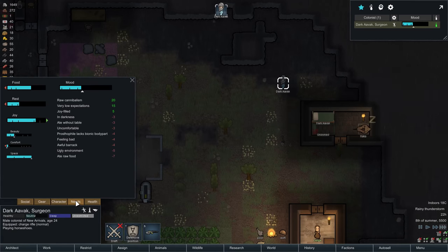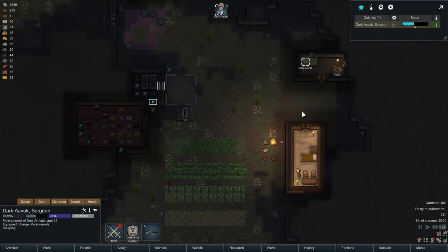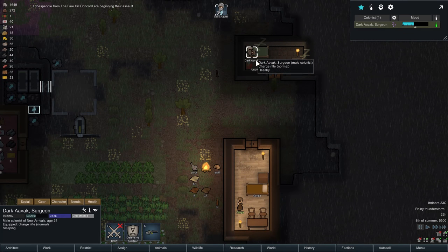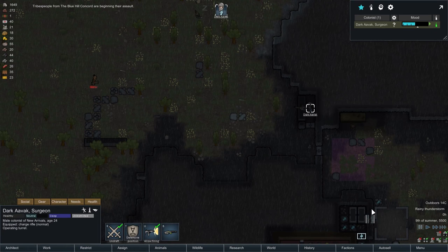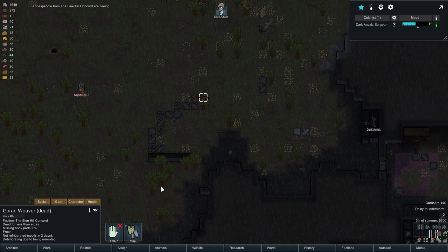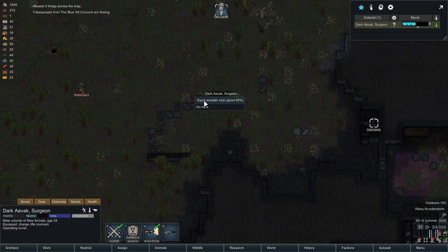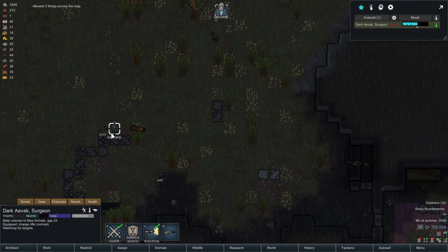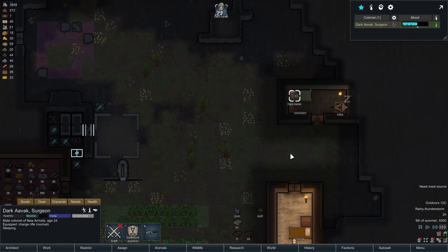We've got enough steel there — perfect. We'll have that all set up but we need a little bit more to hook up a conduit. Have a look at your mood. You're in the dark, it's not great, you're uncomfortable — she's generally not having a great time. You can tuck in for the night and have a good old sleep. How's Kanga doing? They're beginning their assault — offensive positions please. One down, keep it up. They're escaping — scallywags. We need to undraft you, then hold that. Go back to sleep, Dark Avak — you earned it.